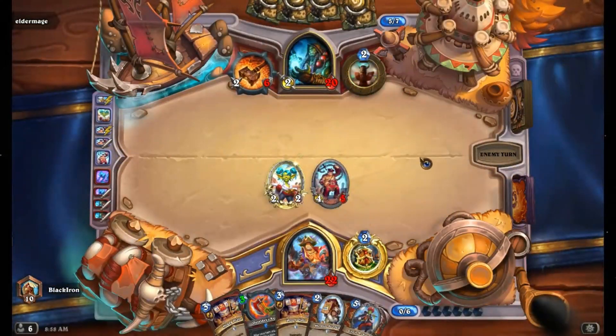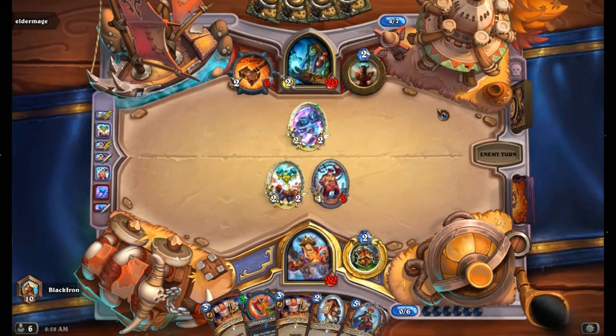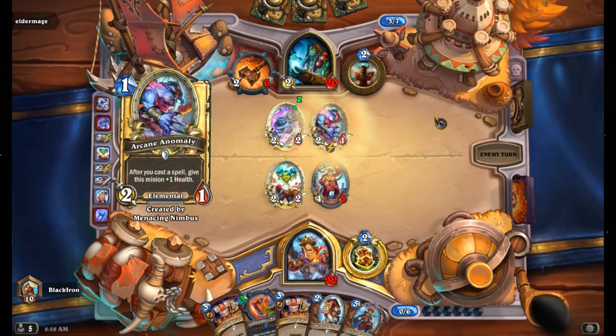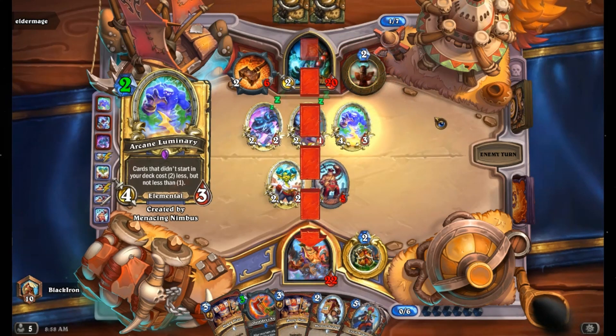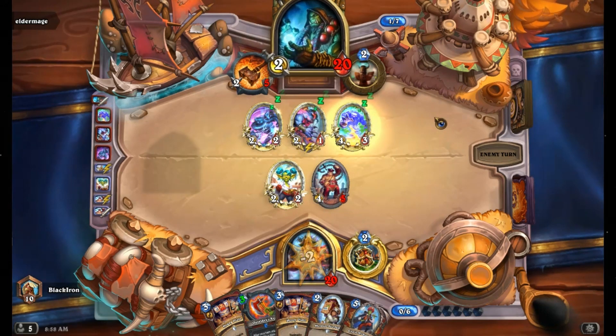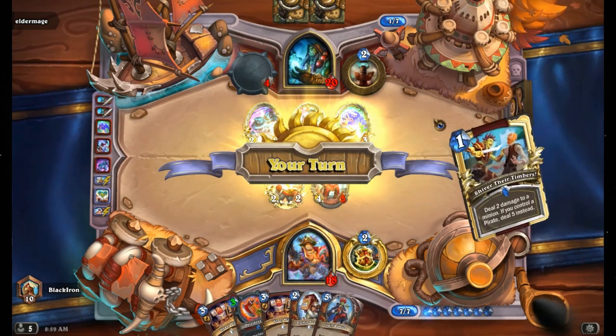The only thing that can save him right now is if he has the seven-cost weapon, but he can't even play that because he has messed himself over with the five-seven. So he won't be able to stop what's coming in. The only thing he can do now is play completely offense and hope that he doesn't get steamrolled.